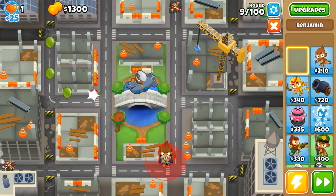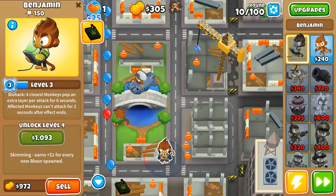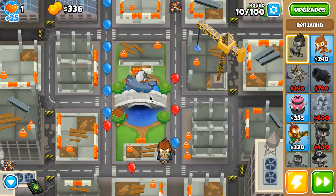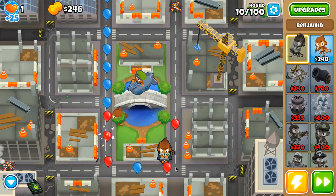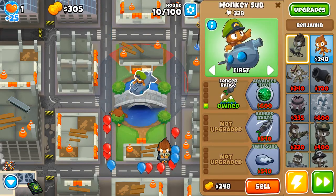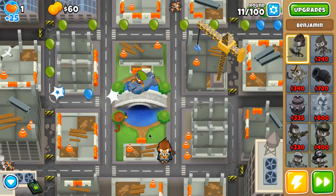I'm going to drop Benjamin in this bottom corner so that he gives me cash early, and in that way he's also giving the submarine a range at which it can attack the bloons later on. In this bottom right corner, you can see that a submarine with the help of that monkey can pop the majority of the bloons without any trouble.